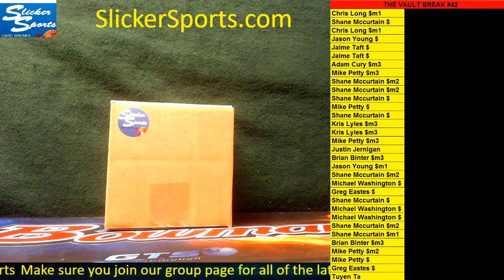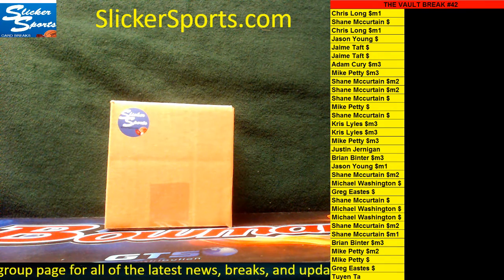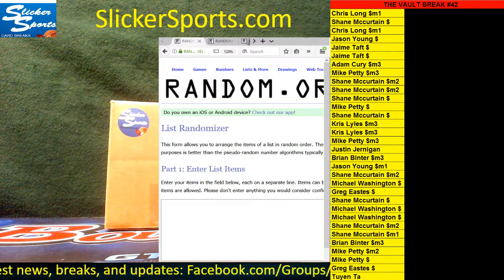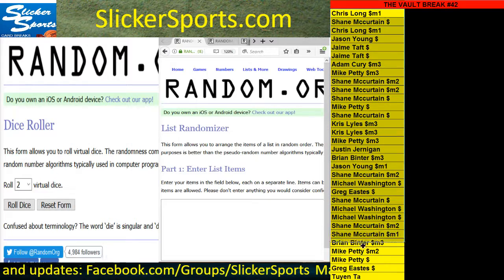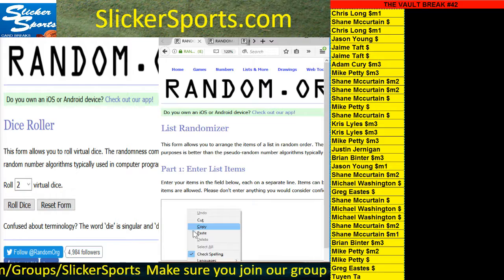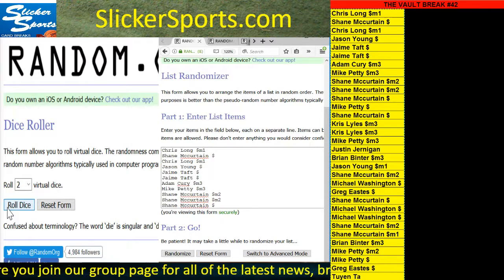What's up fellas, this is the slickersports.com exclusive — the Vault Break number 42. If you look over the right-hand side of the screen you'll see all the names of the entrants into this break. I'm going to bring up random.org, grab all the names of the entrants, copy those, and drop them into the randomizer. We'll roll a virtual dice to find out how many times we're going to randomize our list, then drop those into a master list and do the same thing with all the team options individually, one list at a time.